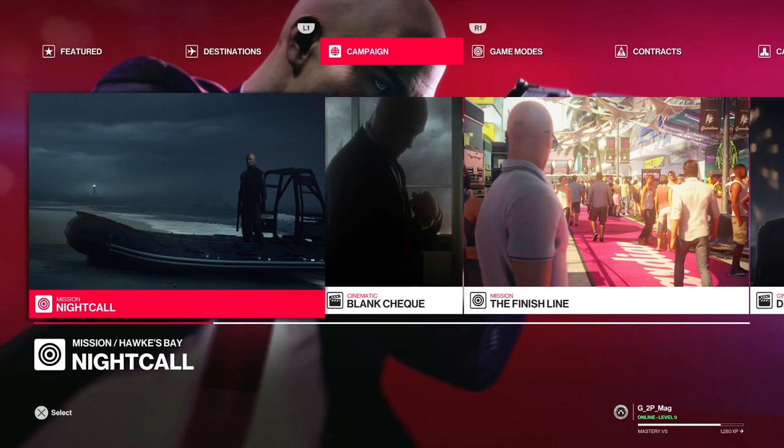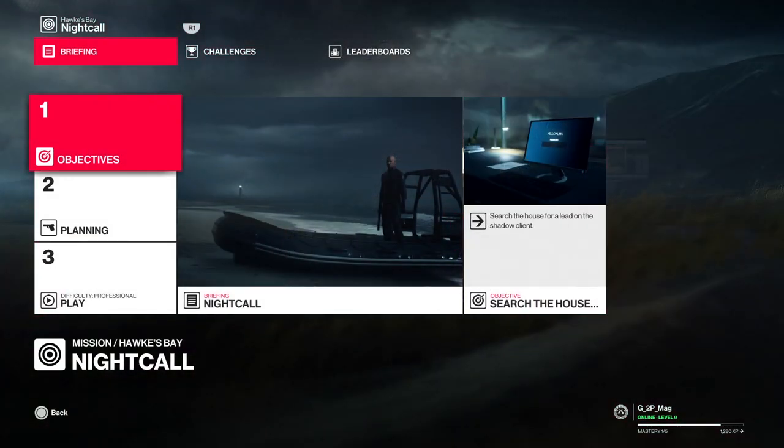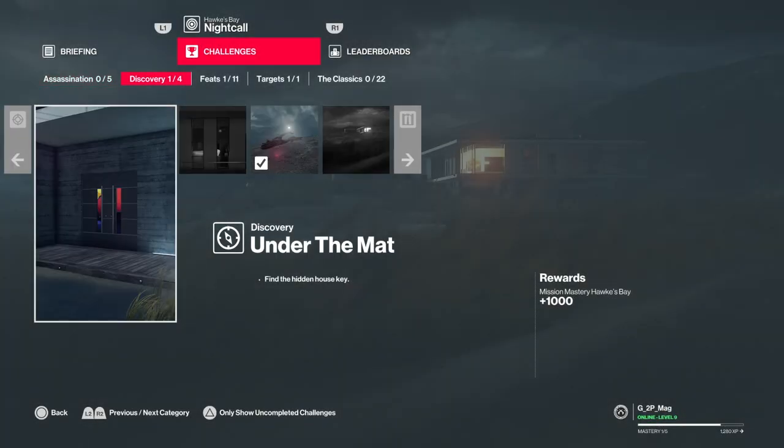Hi everyone. I was having a mooch around in Hitman 2 once again last night and managed to find one of the objectives - one of the challenges. So I thought I'd give you a quick run-through of how to pick that up. It's the 'under the mat' challenge, where you've got to find a hidden house key.